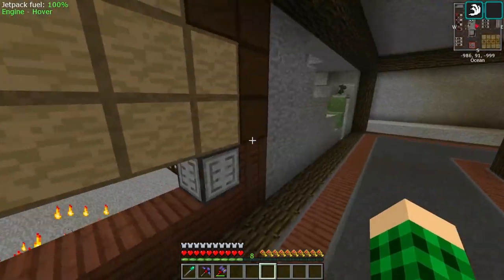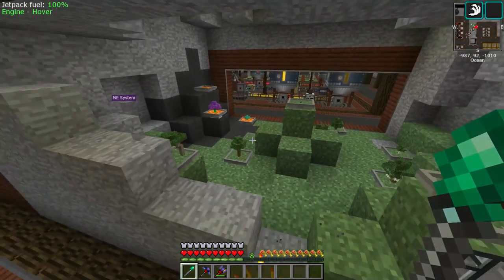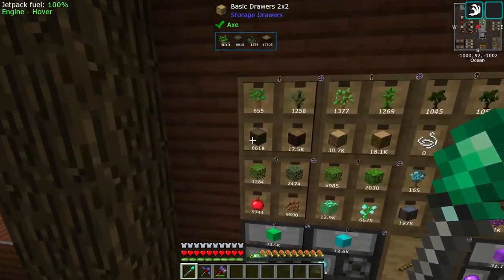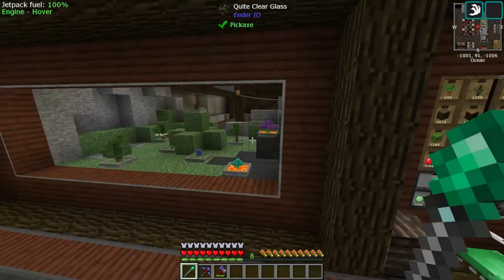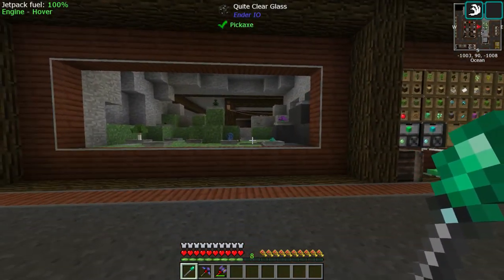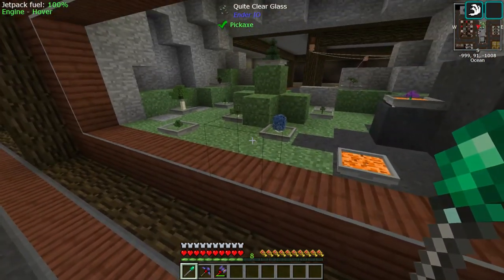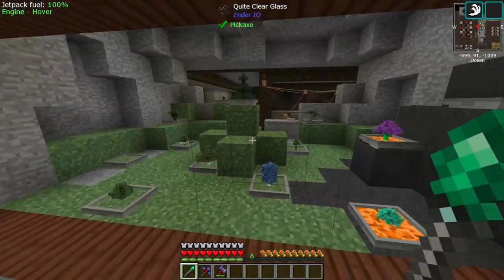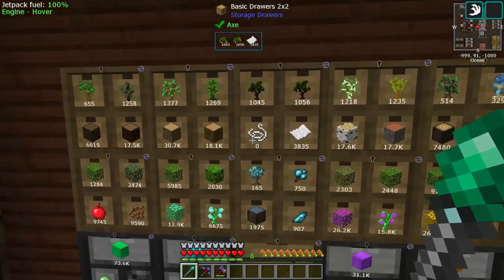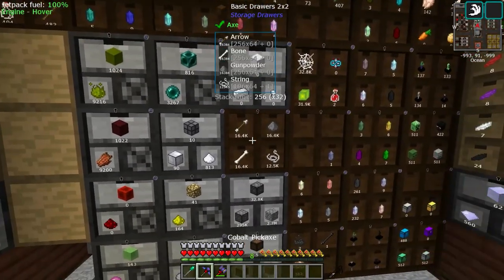I might even consider just removing my bonsai pots for the moment, because we can't until we get our phytogenic insulator sorted — because other than that, this is our only way to make dark oak wood. What I can probably do is get this removed, put the drawers in here, and set up an area down below where we have like four or five bonsai pots just with dark oak, and possibly string and paper. Currently we don't have any string going into here — I think it might be going into the actual string drawer, which is this guy.